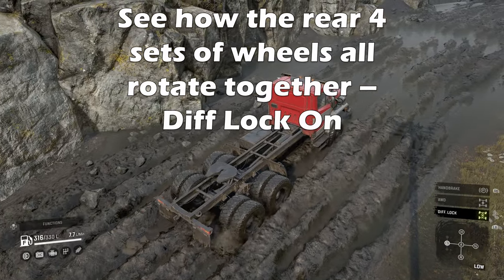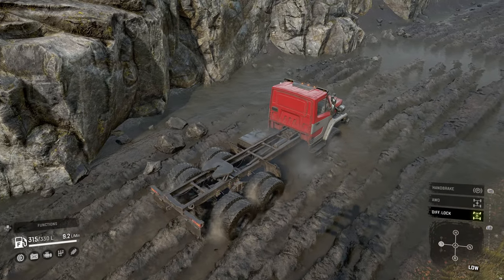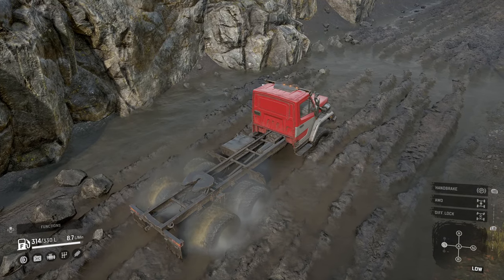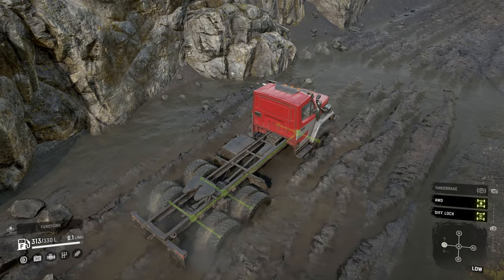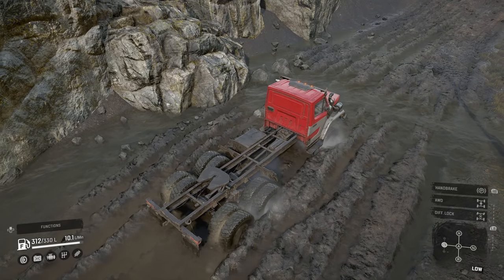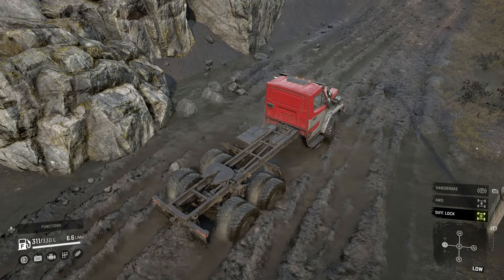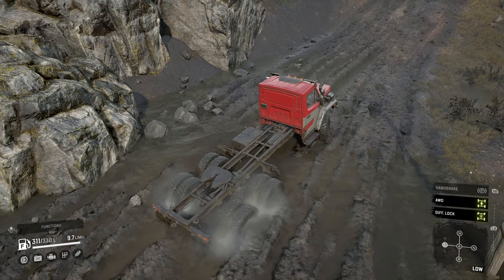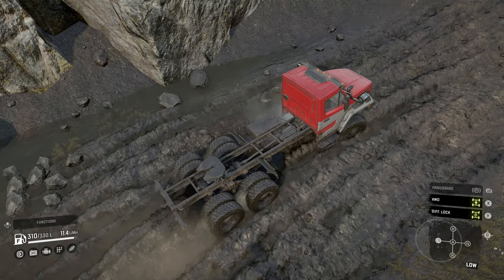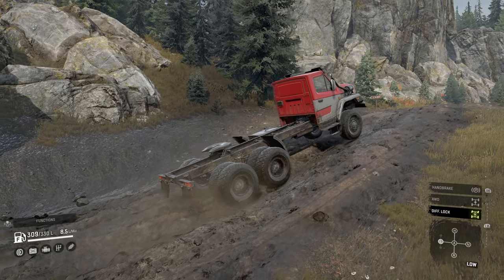All wheel drive can be used on any surface with a penalty to fuel usage, which varies depending on the gearbox and the truck. Some heavy trucks can use the advanced special gearbox which does not consume extra fuel, but on the other hand the Western Star 6900 can consume over 30 litres per minute so it may seem like you have a leaky fuel tank. Some trucks do have all wheel drive always on. You do not need all wheel drive all the time but it does help in difficult conditions, especially when towing a trailer or another truck for that extra pulling power.